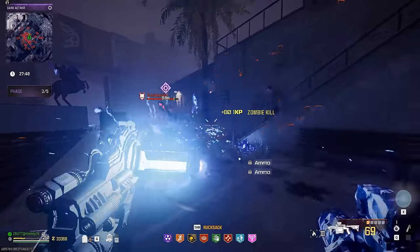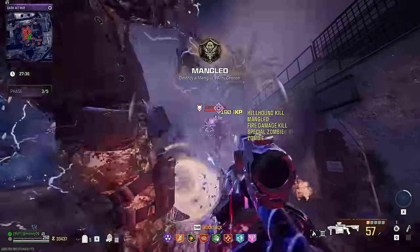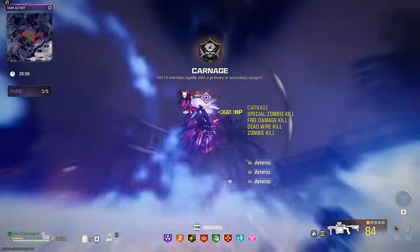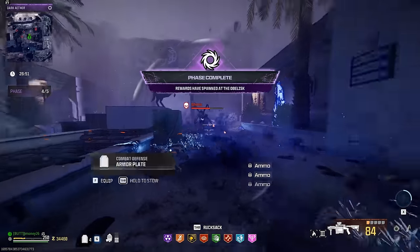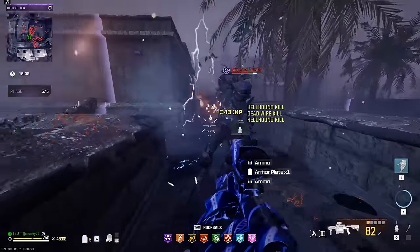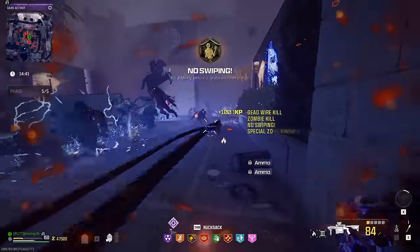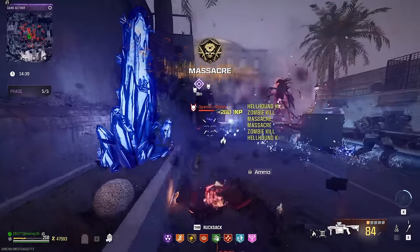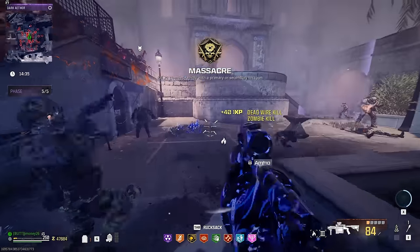Towards the end of each phase, you will get a boss bounty that spawns in that you have to kill to go on to the next phase. Once you kill a boss, there'll be five minutes until the next one shows up — you have to hold out killing zombies until the next one comes in. It's rinse and repeat until you get to the final boss, which is Disciple. This Disciple can also spawn in its own Elites and there will be a lot of them. The difficulty really picks up once this boss spawns in.